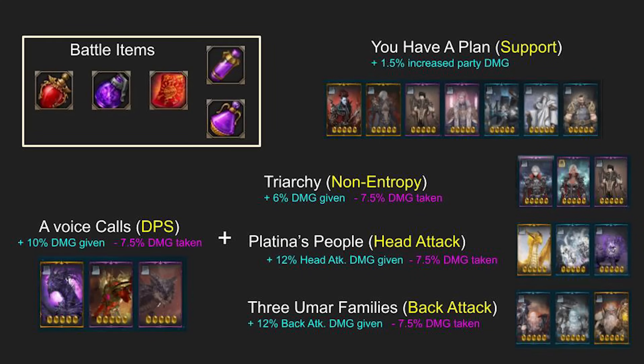For battle items, you want to bring Dark Bomb, Splendid Sacred Charm, and Atro for DPS, and Stimulant for Support. For cards, you should use the Guardian Card Set. If you don't have these cards at max level, you can use Light of Salvation instead, but the Card Set makes a huge difference. For Entropy classes, it's much stronger and you take significantly less damage from the boss — especially in hard mode, where the damage is quite unforgiving and can kill you very easily.